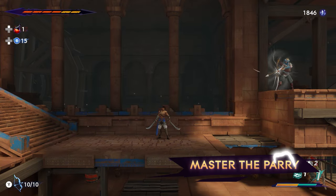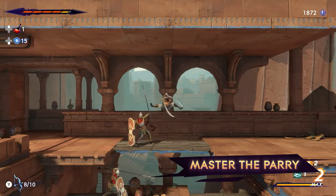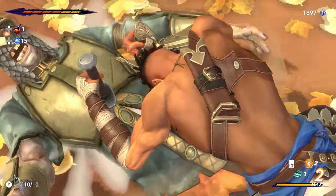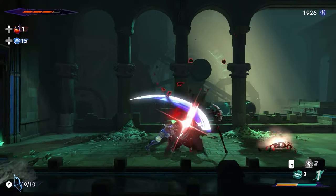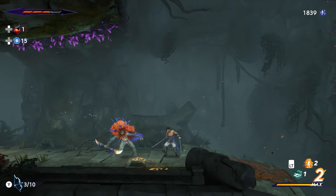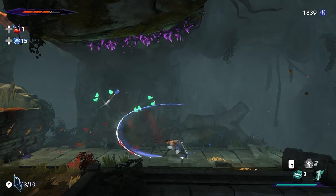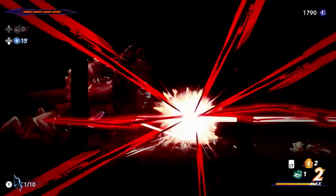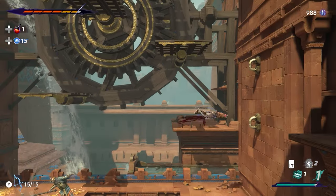A well-timed parry throws back projectiles, blocks 100% of incoming damage, can sometimes result in an instant kill, and best of all, builds up valuable athra. Sargon can parry and avoid taking damage from many attacks or projectiles, with one exception: unstoppable attacks.